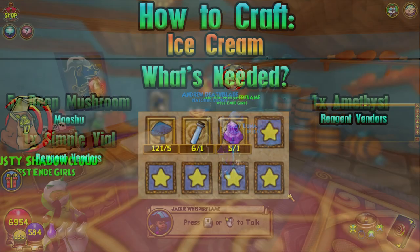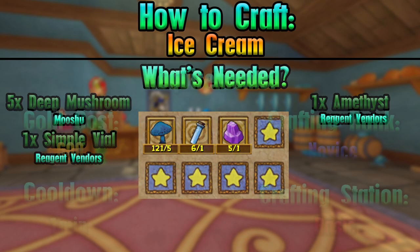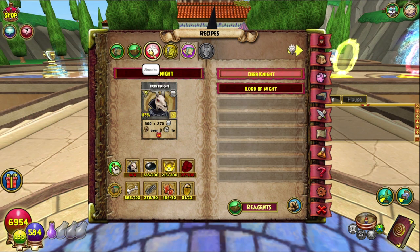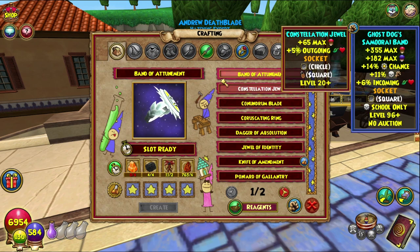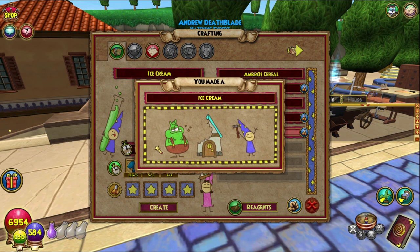On screen you can see everything that you need and require as we go over to our house to craft this. It is a basic crafting station — I thought so, these ones always are pretty basic to craft. So yeah, ice cream: five deep mushrooms, one simple vial, one amethyst — not very difficult at all, easy peasy.